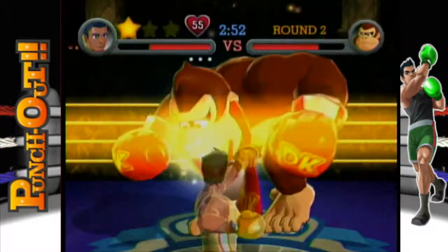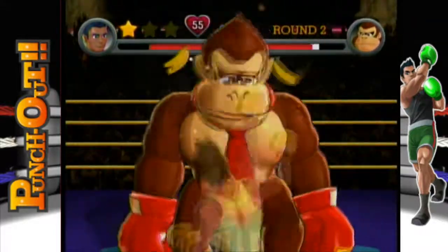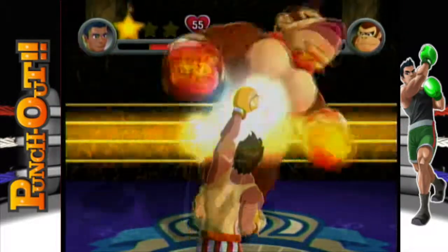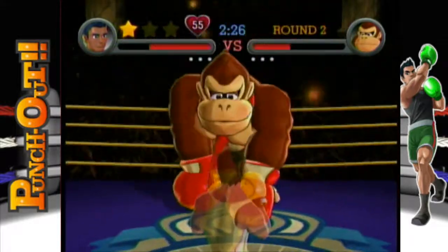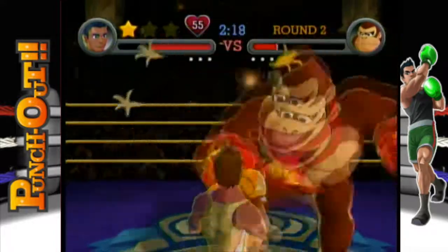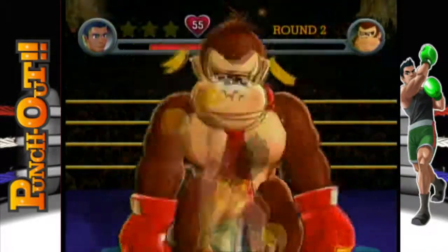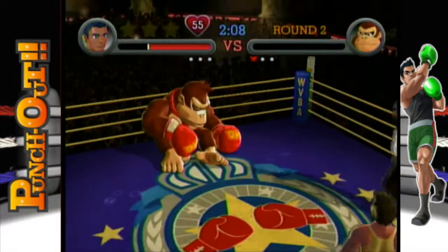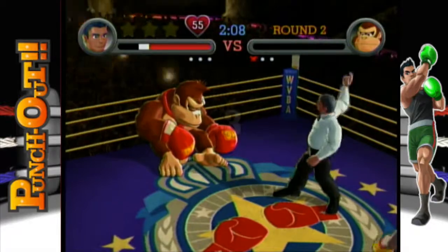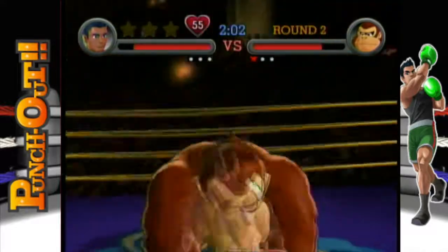Now to explain that jumping attack he has. He sometimes does it even when he hasn't just gotten knocked down, but that's when you'll most commonly see it. He'll indicate that he's doing it when he goes to the back of the ring and beats his chest. If he beats it with both hands at the same time, he's going to have his hands go beside you and then come together to hit you in the middle — which cannot be dodged. You have to stun him to avoid getting hit by that. If he beats his chest in a sporadic pattern, he's going to have both hands go straight for you, and you have to dodge to the side.